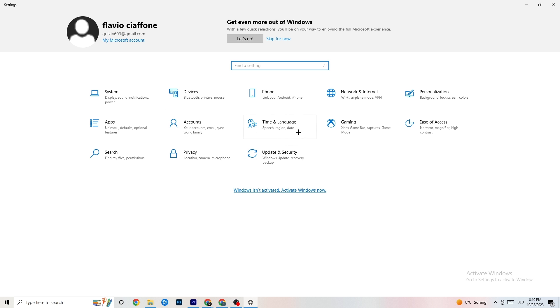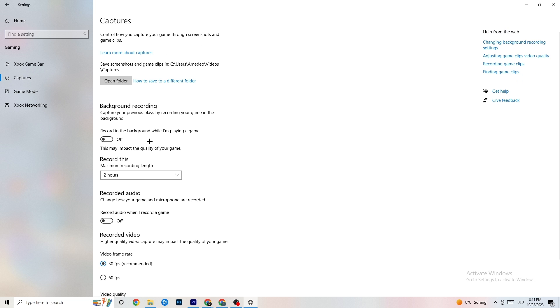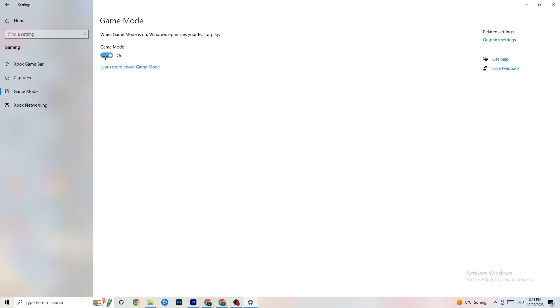Now click on Gaming in Windows Settings. You'll see Xbox Game Bar — turn this off, you don't need it and it will just drain performance. Go to Captures and turn that off as well, because having capture running in the background can cause mid-game crashes, prevent the game from starting, or cause FPS issues. Also check Game Mode — for some people it works better on, for others off, so try both.